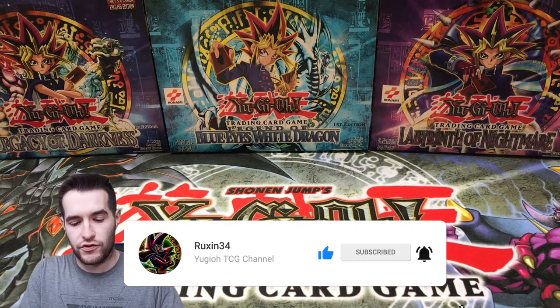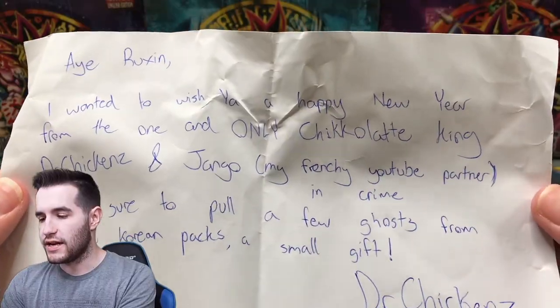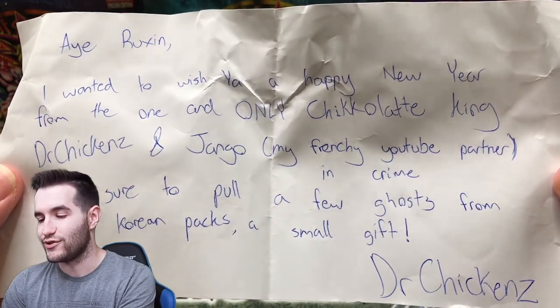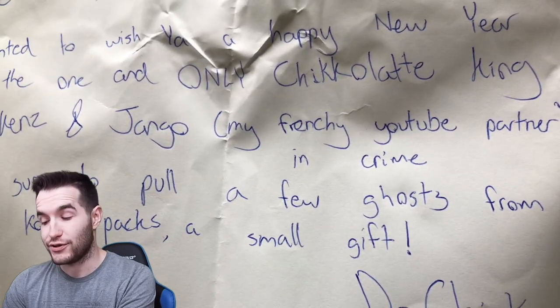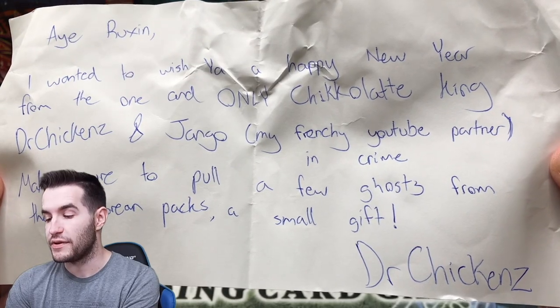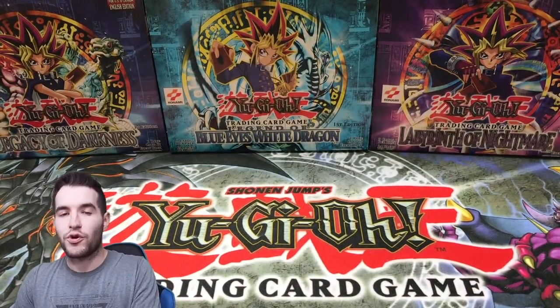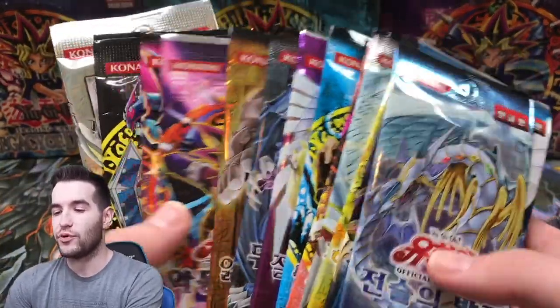First we have — there's a lot of address information, so I'm just gonna pull this out off camera. We have a note: 'Hey Ruxen, I wanted to wish you a happy new year from the one and only Chickalate King, Dr. Chickens, and Django — Frenchie YouTube partner. Make sure to pull a few ghosts from these Korean packs, a small gift. Dr. Chickens.' So he sent us some Korean packs. Thank you, Dr. Chickens. Let's open these up and see if we can pull something crazy.